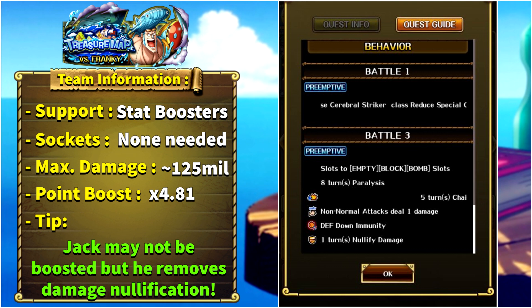The next mini boss is Nummy, who is STR and Powerhouse/Cerebral. Striker units get their specials cooldown reduced. In stage number three, all of our slots will be turned to either empty, block, or bomb. We will be inflicted with eight turns of paralysis, five turns of chain coefficient reduction, action down, and the boss will gain defense down immunity and one turn of nullifying damage.